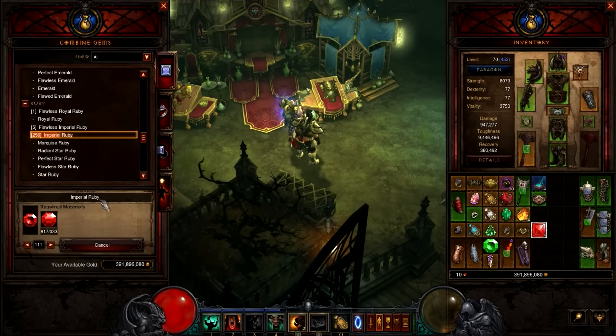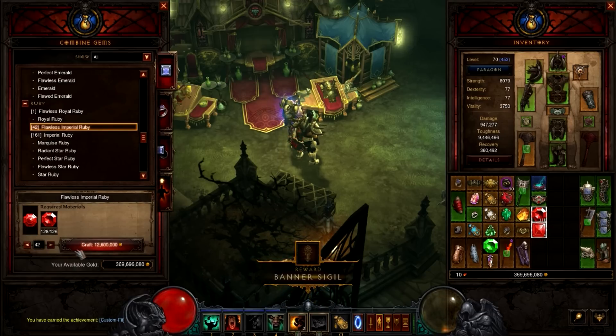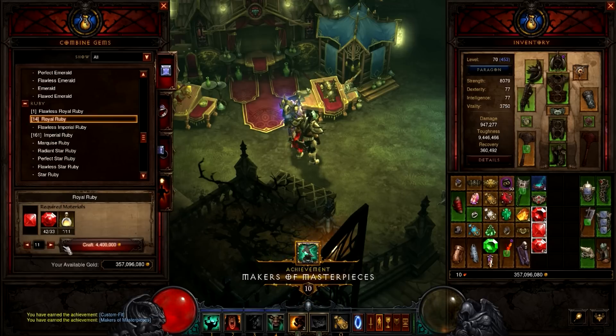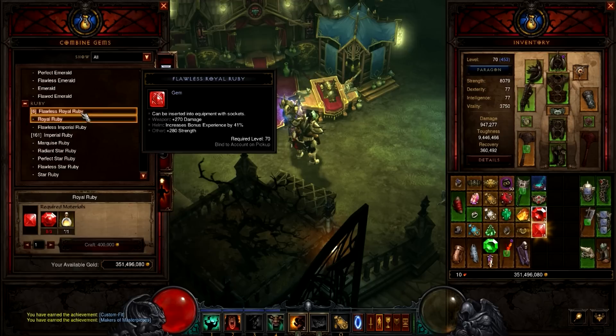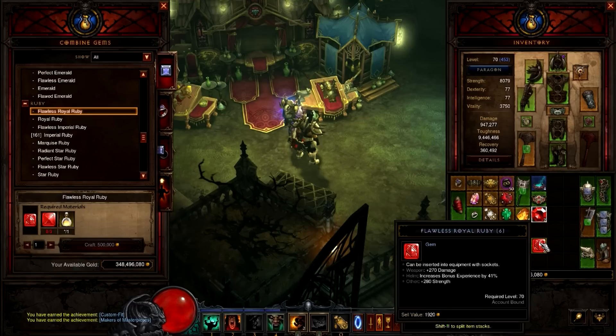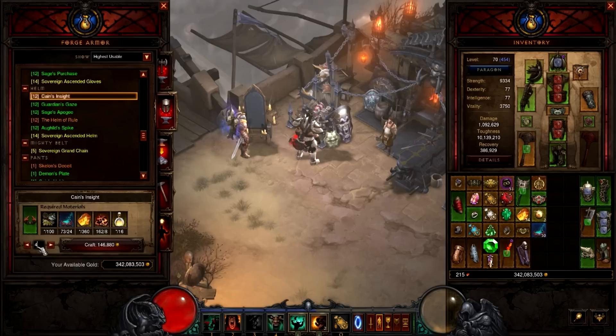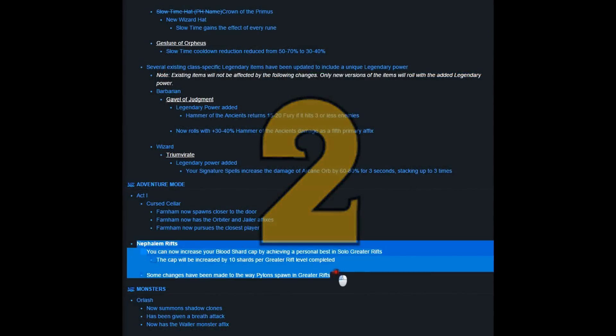Number three in our top five quality of life changes in patch 2.2 PTR is the fact that you can queue up as many gems as you want and it'll craft them all at the same time. Used to have to do them one by one with that long load bar. Here I just did 111 gems, then another 14, and within 10 seconds I have max strength gems in my helm, chest, and pants. This also applies to crafting — here's me crafting five Cains Insights all at the same time.